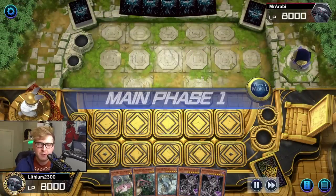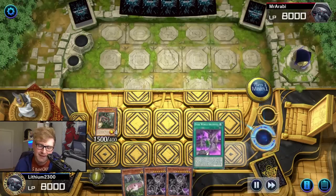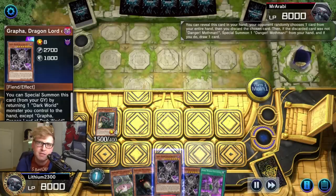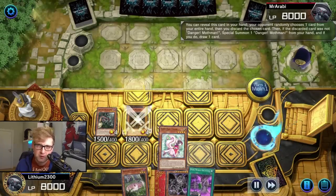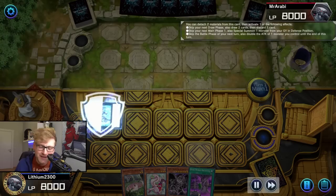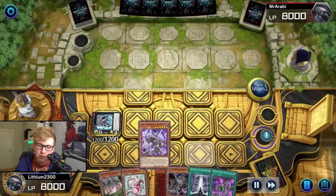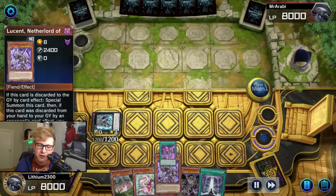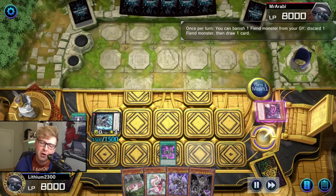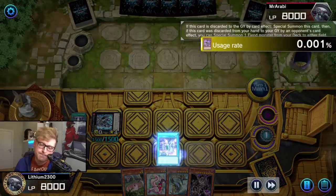On Master Duel's most recent forbidden and limited list, they put Silva to zero, which is a big deal. In the current TCG, the combo with Cerule and Silva basically empties your opponent's hand and makes it so they can't play going second. It's a good move, but Master Duel has so many other problem cards that it's strange to hit those and leave others unharmed.